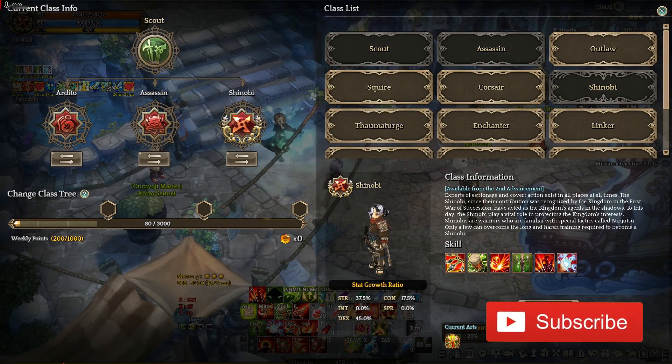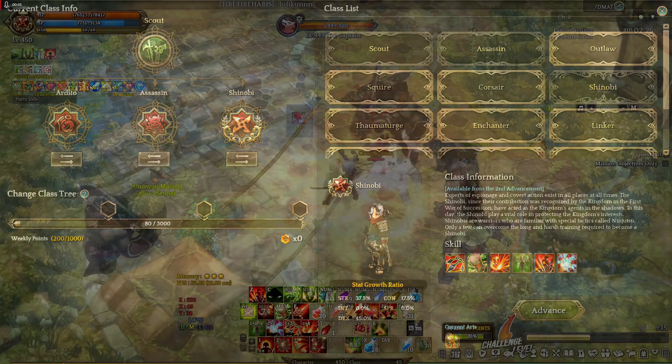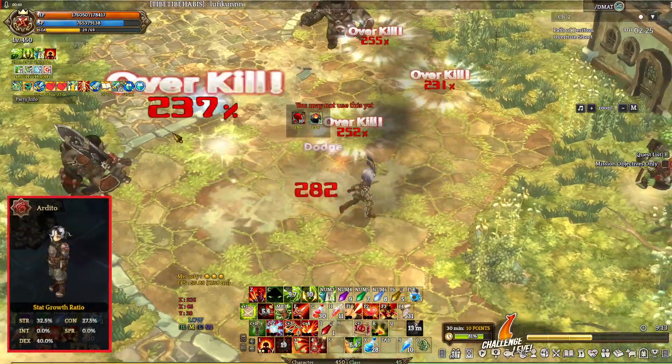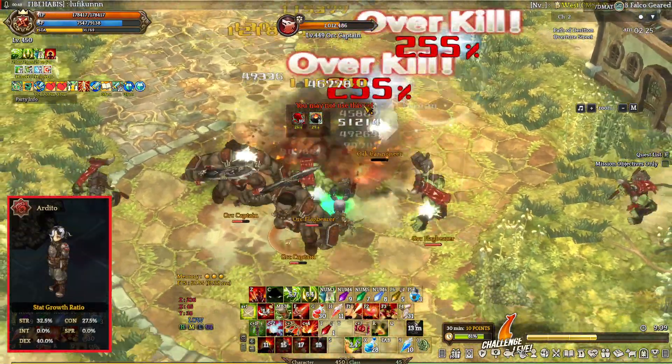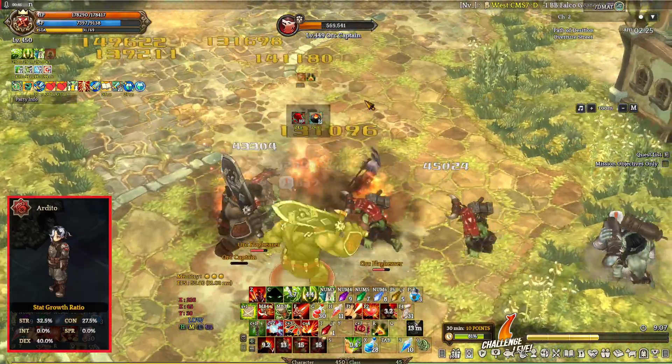Here's our Ardito, Assassin, and Shinobi. Let's start with our Ardito. Ardito is a class that attacks close-range targets using daggers and grenades. This class is here primarily for showcasing its changes.